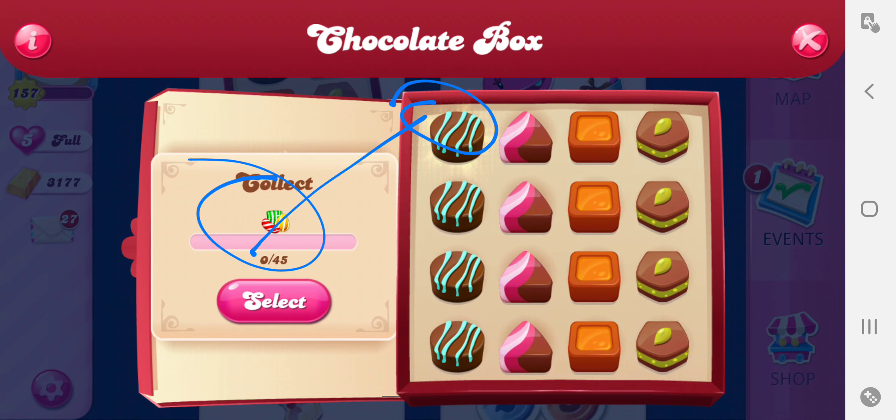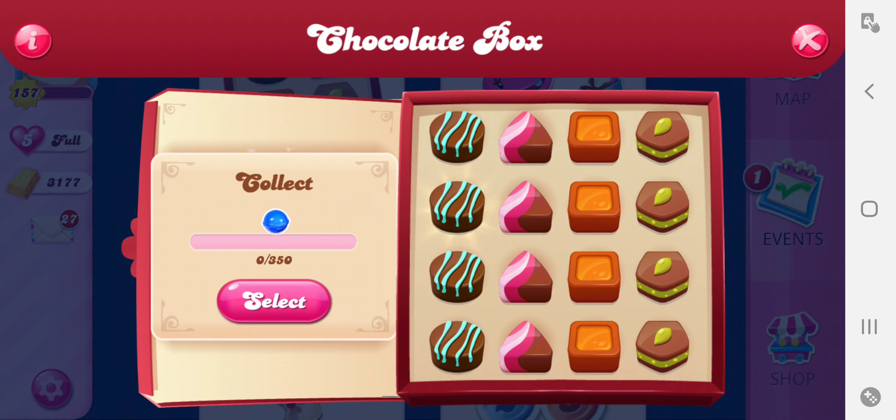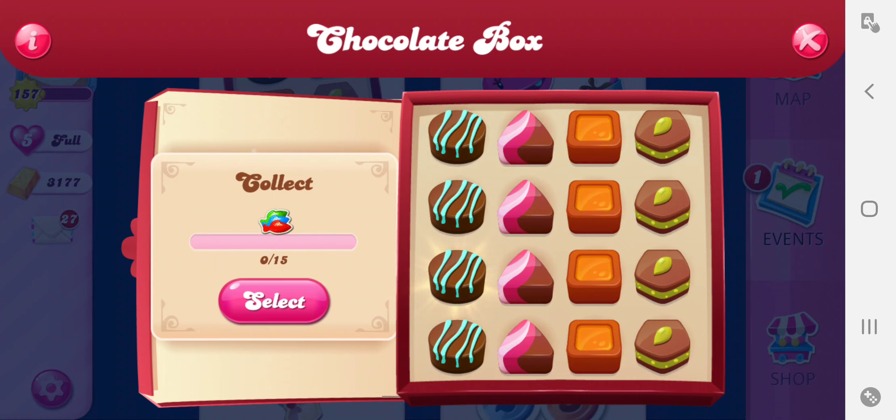So in order to get this candy, you have to do 45 stripes. In order to get this candy, you have to get 350 blues. This one, 15 fish. This one, 15 color bombs.